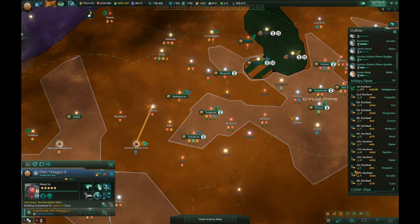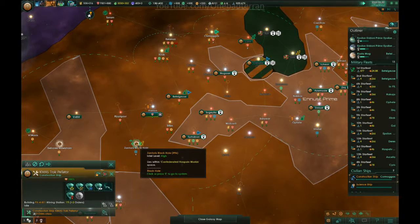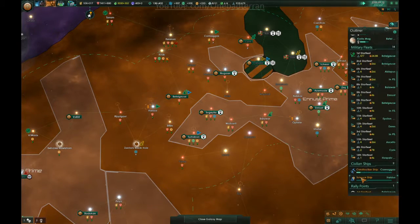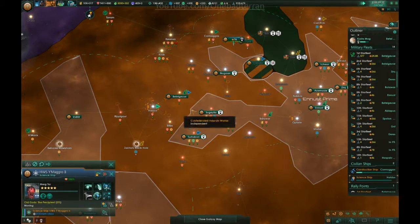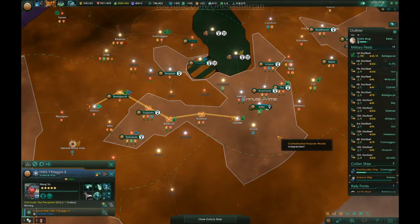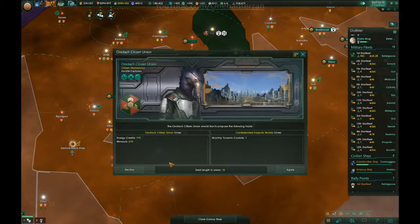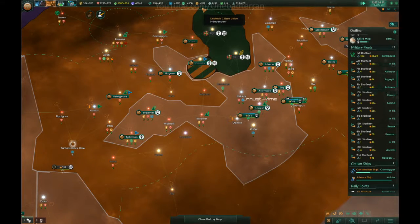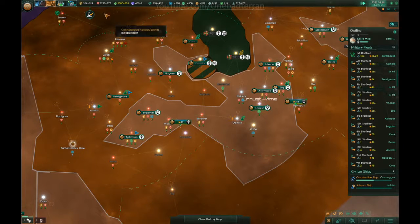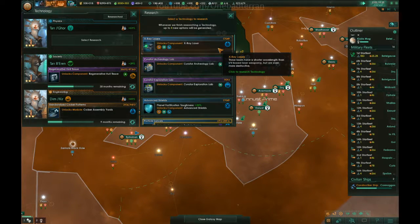Construction ship — come here, you're way out there. Go build a research station out here, that's useful. We have to research out here, just want to get these projects taken care of. Hyperdrive 3 — that's a big deal. X-ray lasers. Advanced shields — both important.